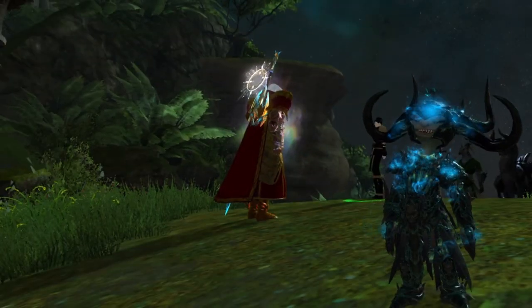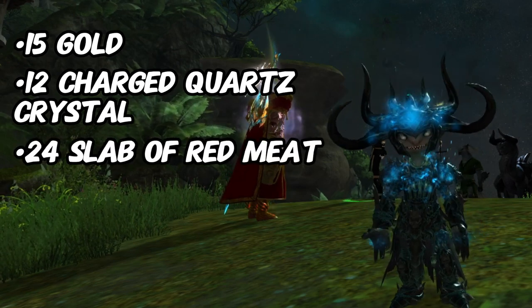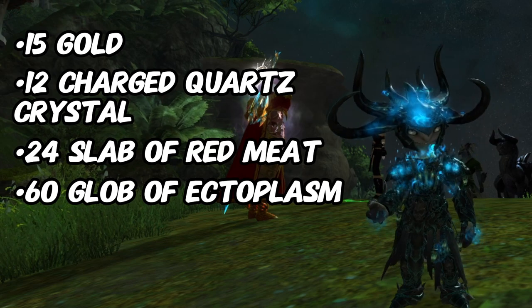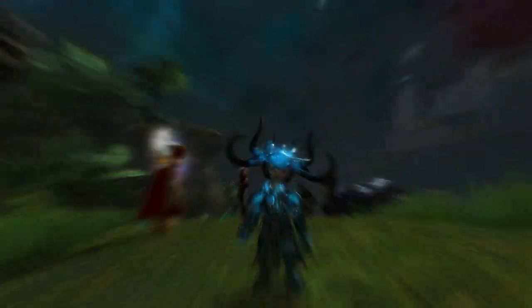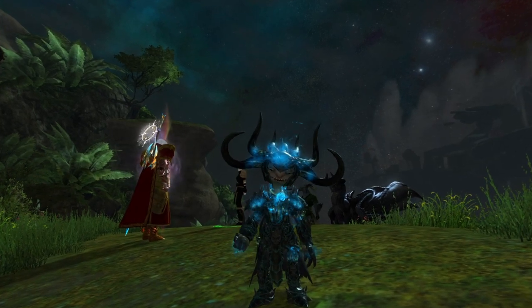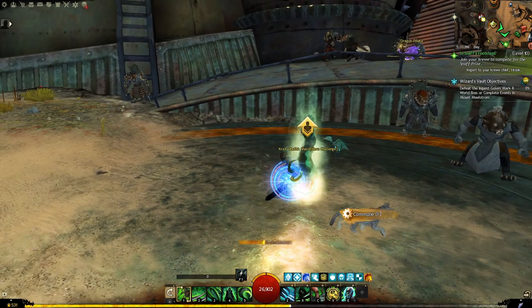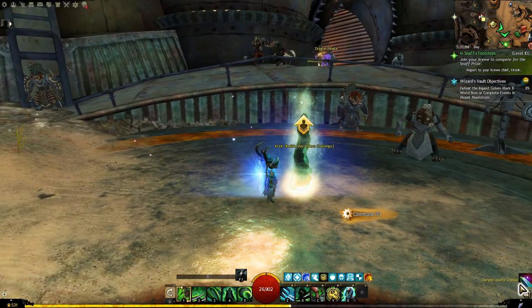The first set consists of 15 gold, 12 charged quartz crystals, 24 slabs of red meat, 60 globes of ectoplasm, and 300 piles of bloodstone dust. While obtaining most of these materials is straightforward, acquiring the 12 charged quartz crystals may pose a challenge since they are time-gated — you can craft only one per day by combining 25 quartz crystals at a Power Pace.